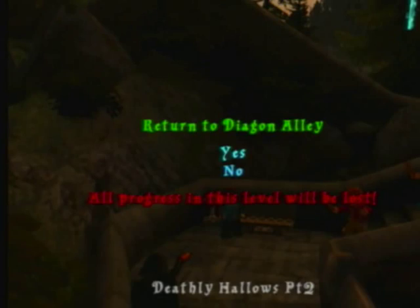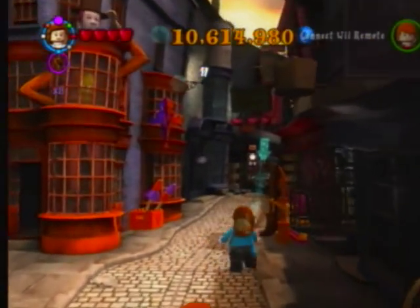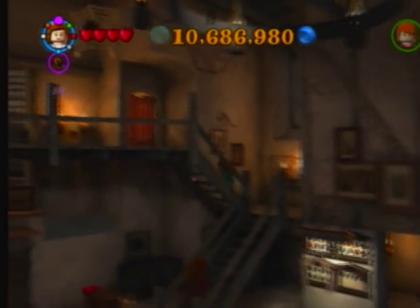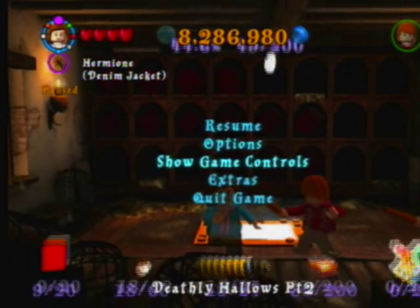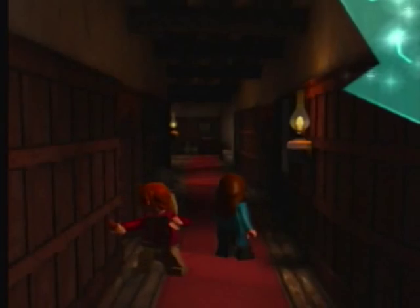We're going to return to Diagon Alley and finally buy everything. Go up here into the Leaky Cauldron room, make your way up the stairs and through the door. Score times 600, 800, 1 million - and we've got all the stud multipliers. So let's put them all on: times 10, 8, and 6. That's a very random order. So it's times 3,840 all together.